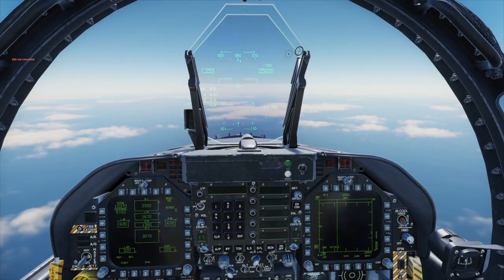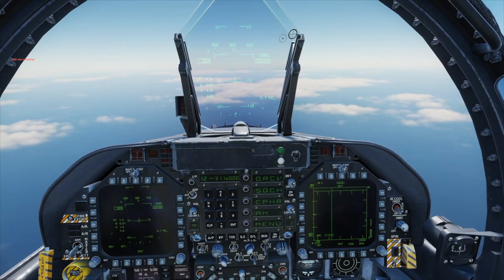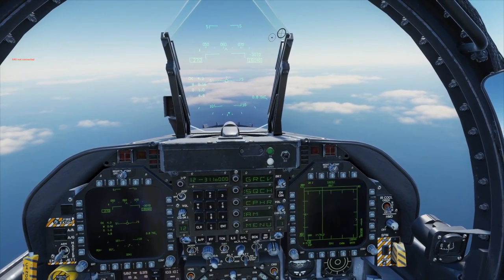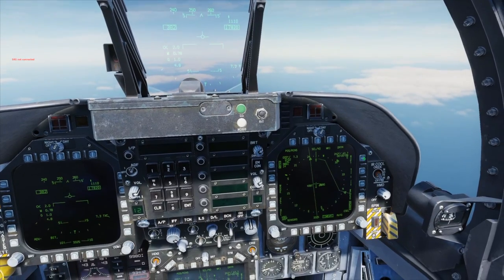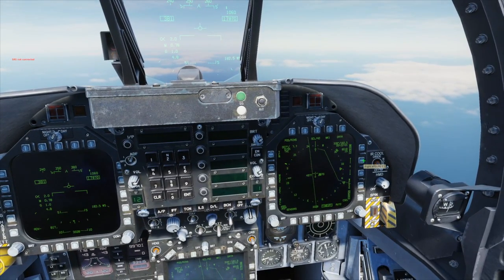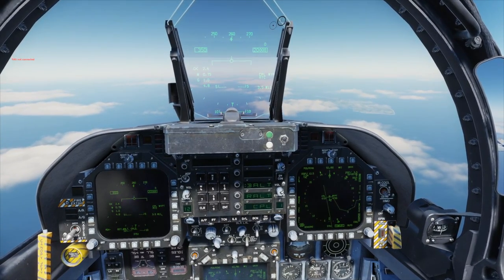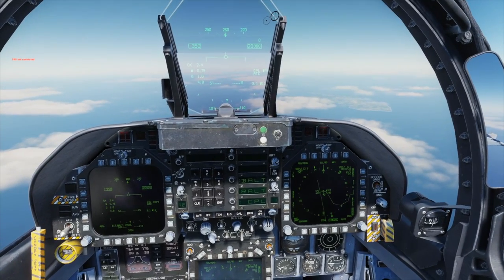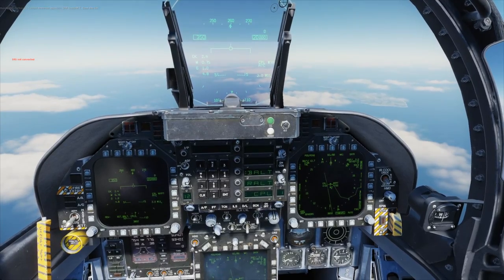Texaco, abort refuel. Cleared 1,000 below. Hammerhead, Chaos 2-1, request vectors to Point Foxtrot. Chaos 2-1, fly heading 255 for 39. 255 for 39. Dialing in Point Foxtrot. 37 miles. Hammerhead, Chaos 2-1, RTB Point Foxtrot. Chaos 2-1, contact Anderson approach UHF channel 7. Okay, switching to Anderson. Switching to TACAN which has got to be 54 X-ray. Let's set the radial up for ourselves. Going to go for an ILS.